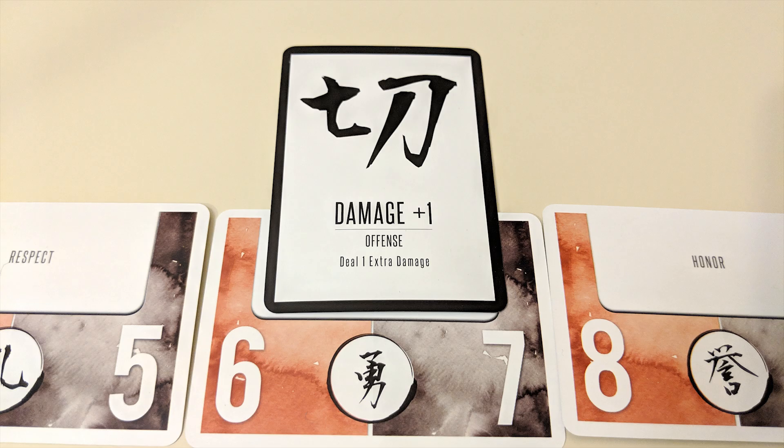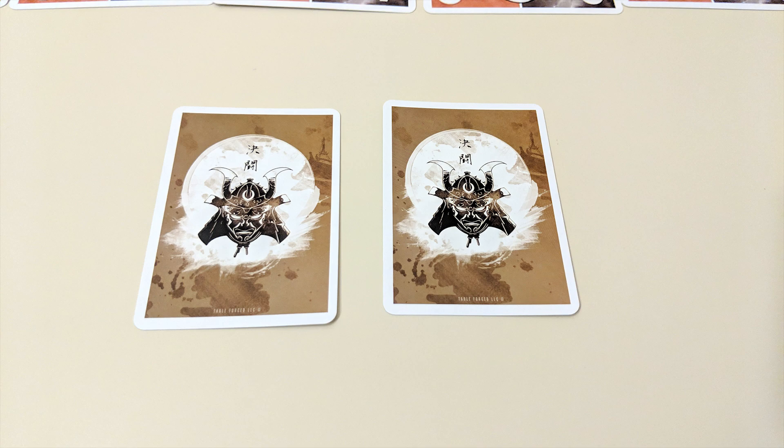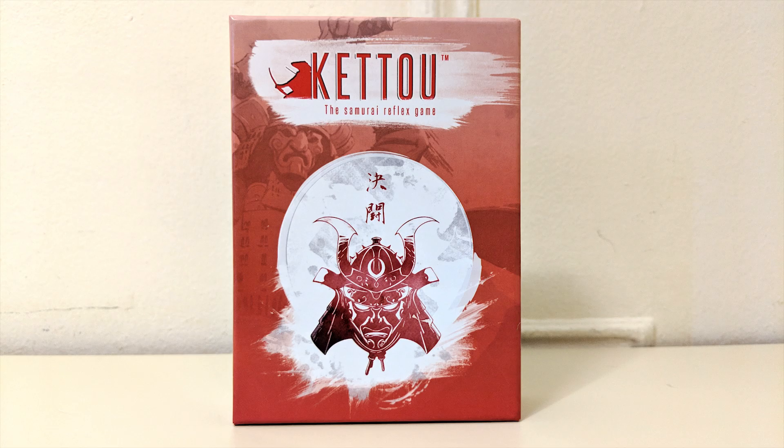In conclusion: call cards, hit cards, activate Bushido cards, draft combat cards, become one with the blade. That's Keto in a nutshell — did you get all that?